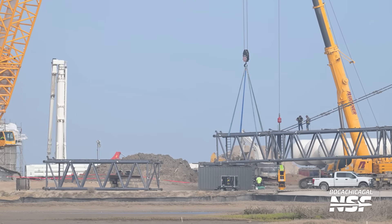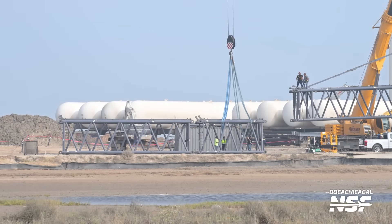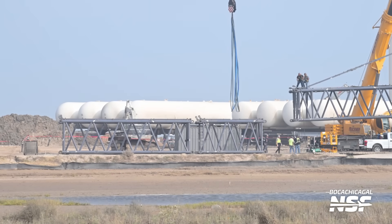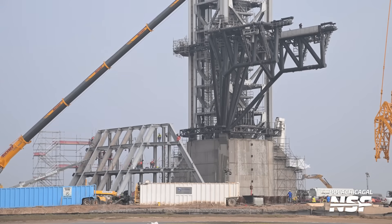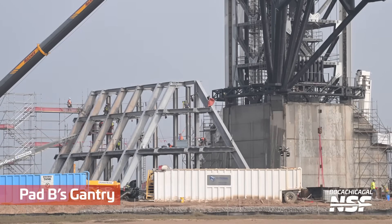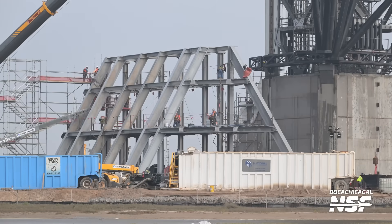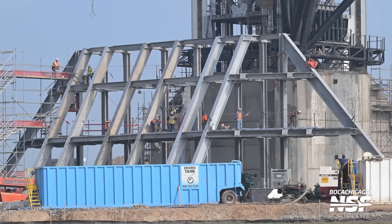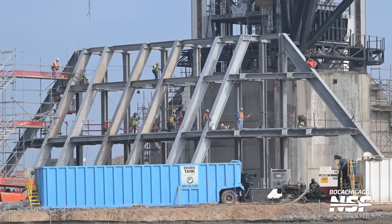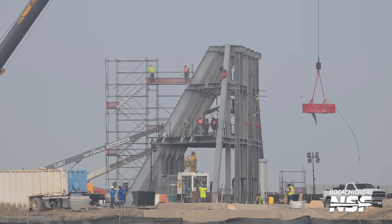The big SpaceX crane disassembly continues and it's actually being stored up the road a little ways. Maybe they don't need it to lift things and they need room to work — space at Pad B is at a premium. That big gantry structure coming together on the lower left has some beefy steel beams and triangles too. Physics loves triangles, especially when transferring loads. They also look very SpaceX-y, Starbase-y. We'll surely see exactly how all of this comes together.